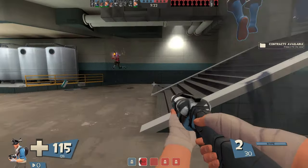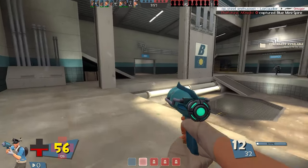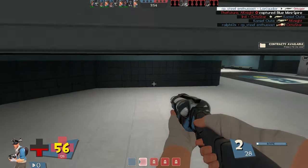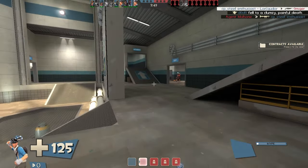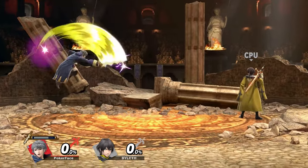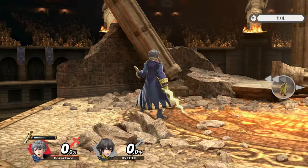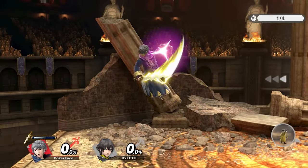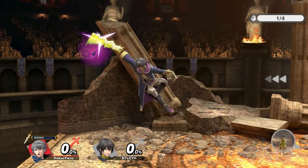Time to talk about his aerials. Throughout Scout's kit so far, there's been a distinctive lack of scatterguns — this is where the aerials come in. Since Scout should be an air-based fighter, the majority of his scattergun moves should be on his aerials to encourage that playstyle. Starting with his neutral air, I take huge inspiration from Robin — Scout could have a double-sided blast with the scattergun, shooting first in front and then turning around to shoot behind him.